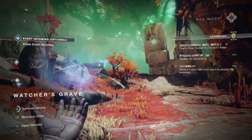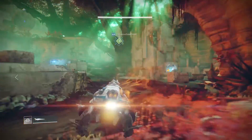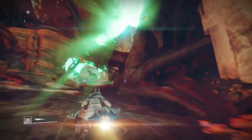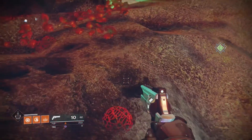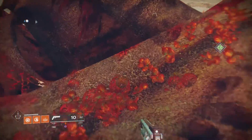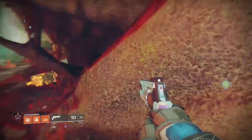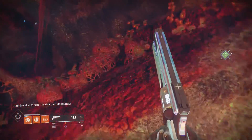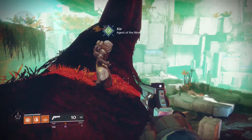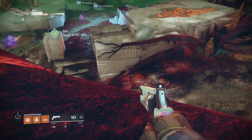Right now this is closer to Watcher's Grave, so you could just load into Watcher's Grave and you'd be pretty close to Xur. Just come here as soon as you spawn in and summon your Sparrow. You don't even have to summon your Sparrow — you could just kind of walk over here, and you can see the nine symbol up there inside of the tree.